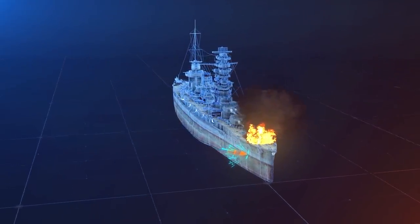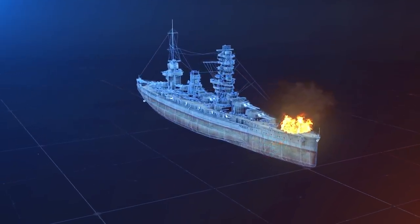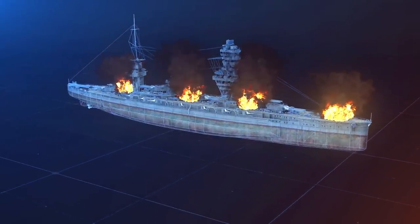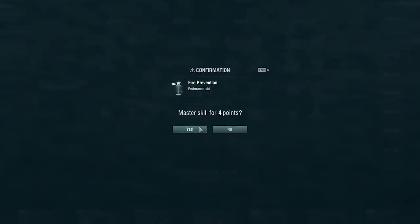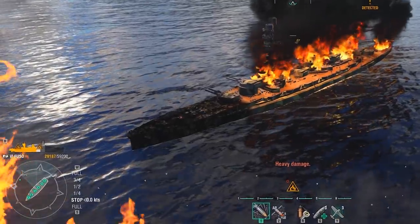In our game, there can only be four fires aboard a ship simultaneously — one on the bow, one on the aft, and two in the central part. By the way, the Fire Prevention skill decreases this number to three, so there can be only one fire in the central part.